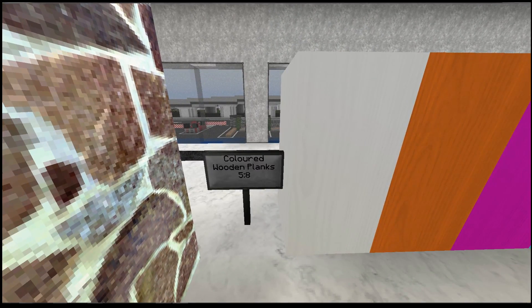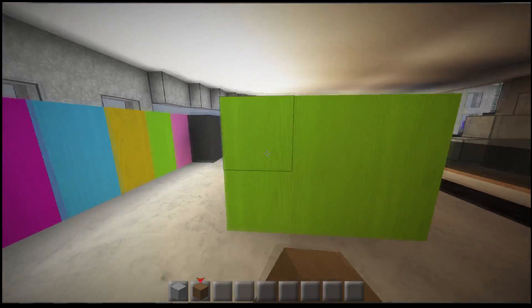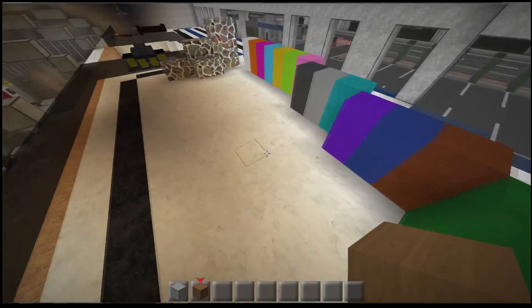The major addition I've actually added is the coloured wooden planks. This is version 5.8 and it gives you coloured wooden planks. Pretty simple, and I've done that in all of the colour variations — exactly the same biomes as with everything else.